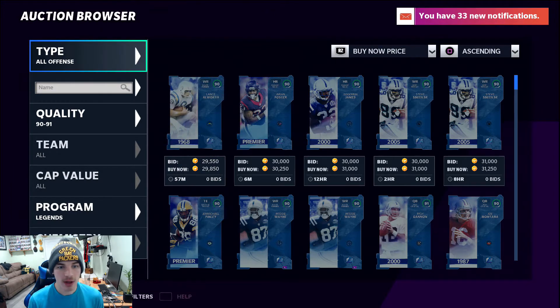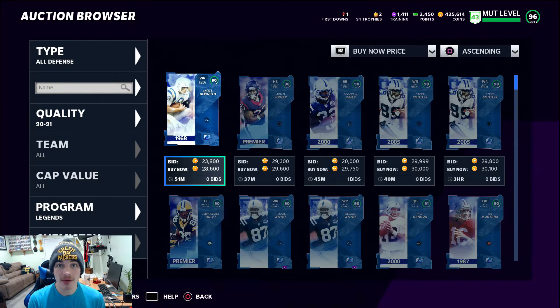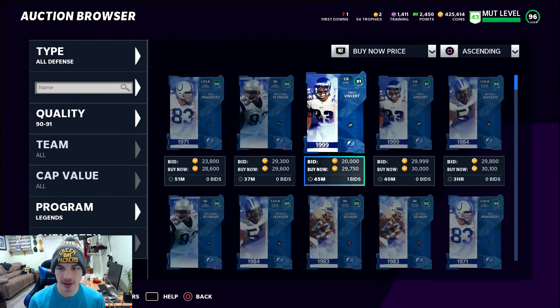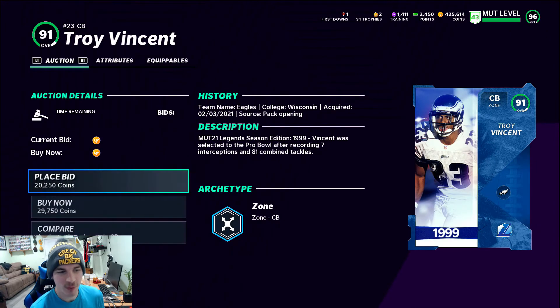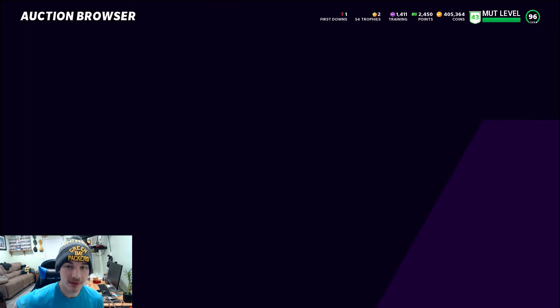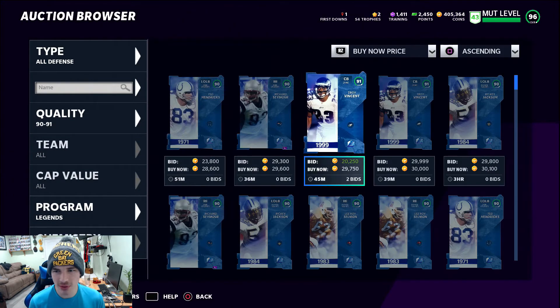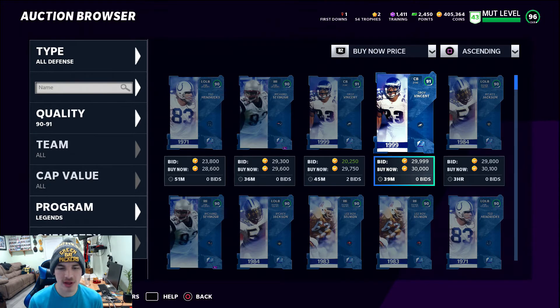After we bought those two 91s, we're gonna go to the all defense tab. We can see Troy Vincent right here with one bid — I might just try to outbid this person for 20k. If that person's still awake they'll outbid me right back. So we're just gonna bid on Troy Vincent. The other card is for 30,000 but we want something under 30,000.